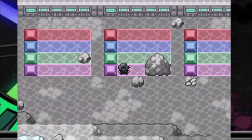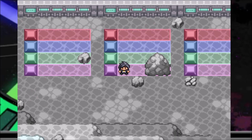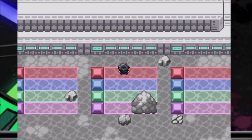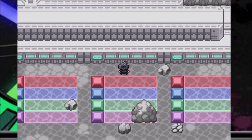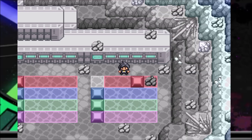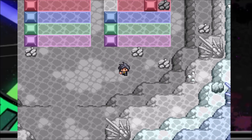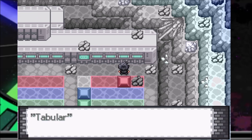The emerald and amethyst can't be on the last two spots, which means one of them has to be here and the other has to be here. One of them has to be indistinct and the other has to be difficult. I figured out the first piece of the puzzle: ruby has to be tabular habit.